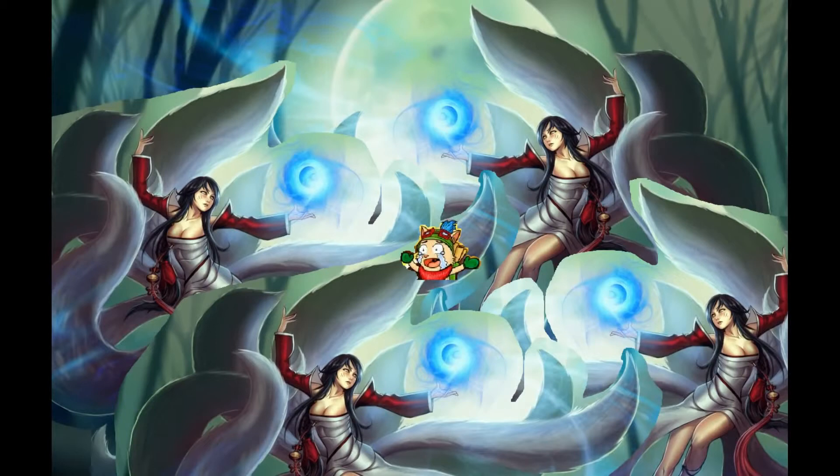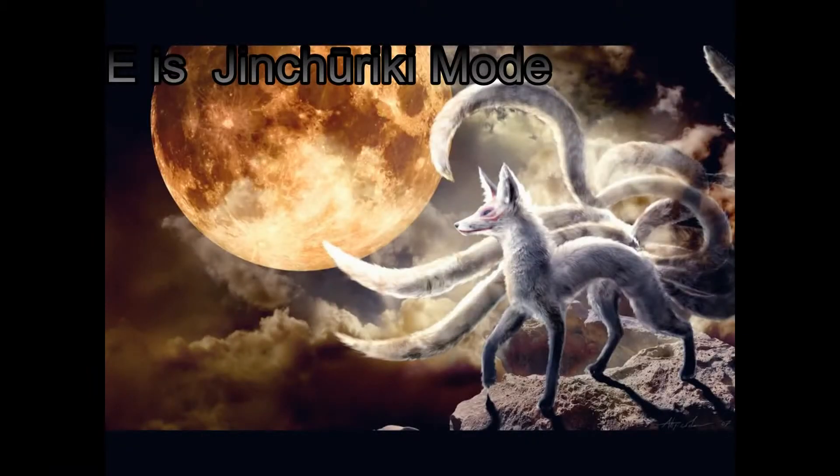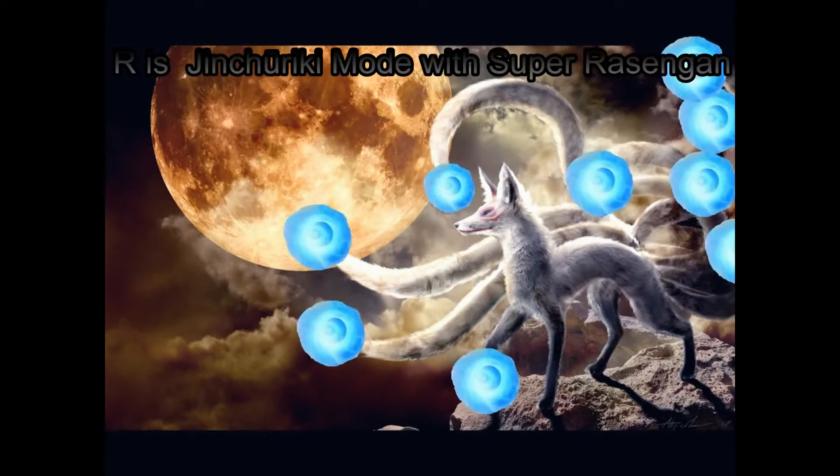Then you're going to get to the E, which is going to be the Nine Tails mode. It's going to be very overpowering - I hear when she goes into Nine Tails mode, she's going to heal instantly for all her health and get double health, with a passive of 30 health regen. Then Super Rasengan is going to be the ultimate with Nine Tails mode.